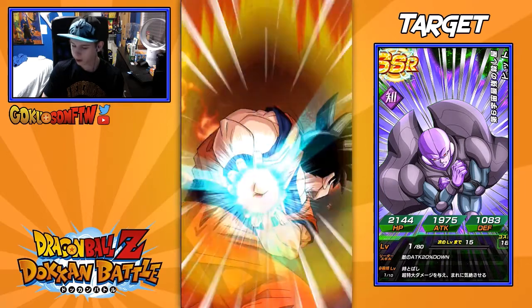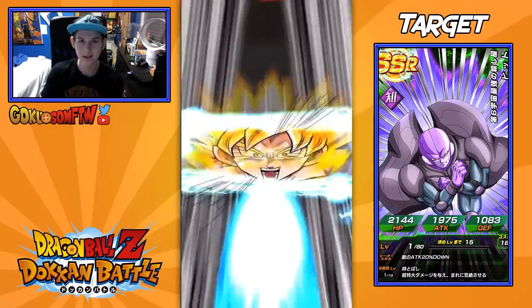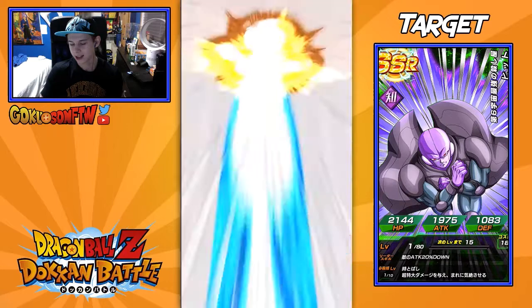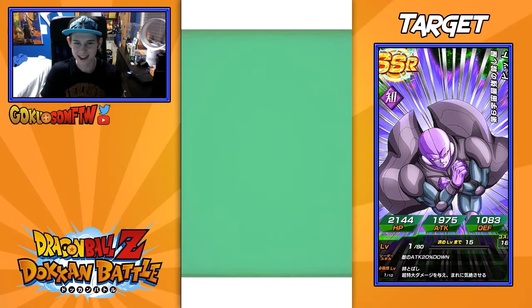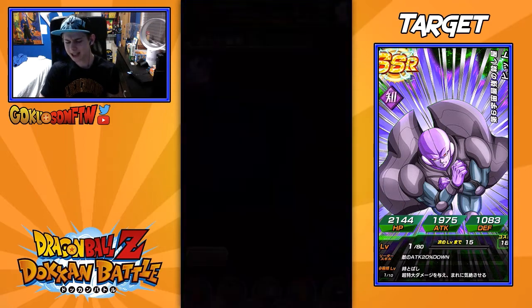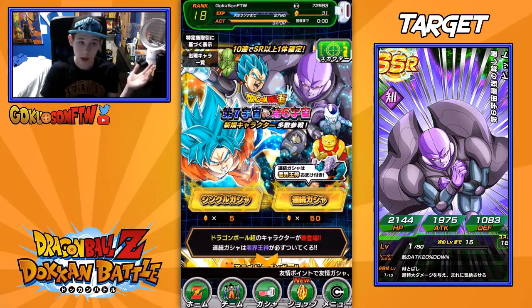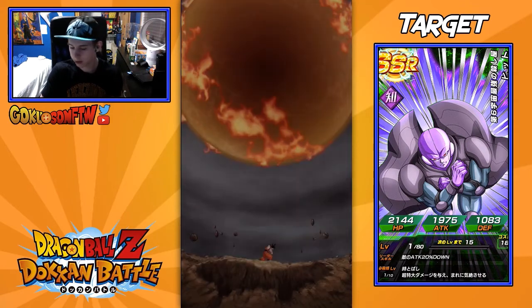Going into the next summon — we got rainbow Super Saiyan, we're doing good! Hopefully we can get something good off of this. I feel like the luck in the Japanese version is a little better than the global version, but that might just be me — I don't even think that's a thing. We got another Frost! Actually, let me check this real quick — Frost is an SR normally, so that's a pretty good unit. It's a new unit from Universe 7, so I'm gonna take it.